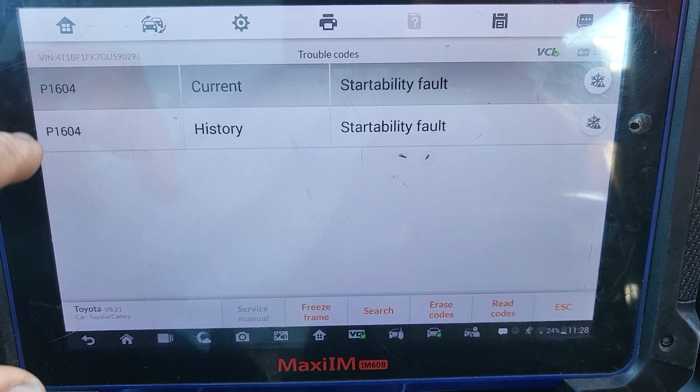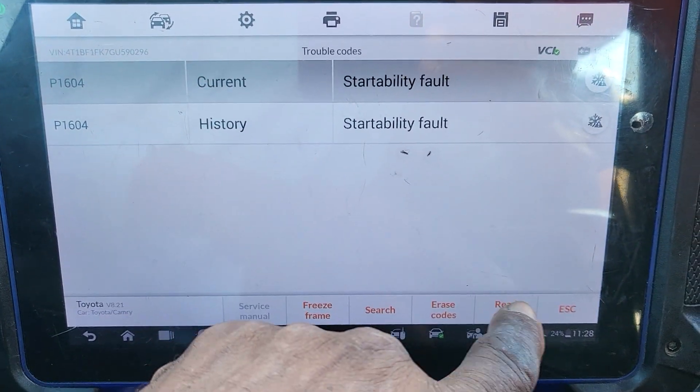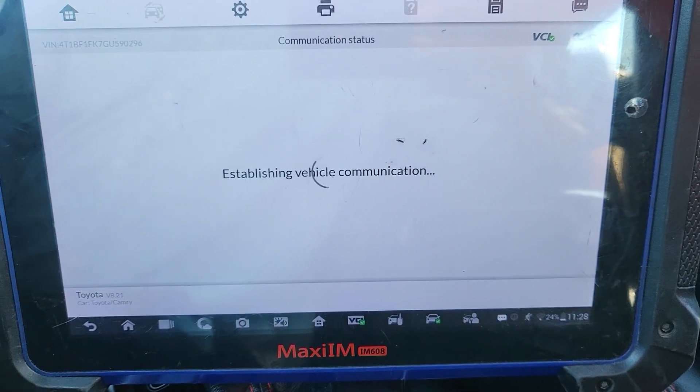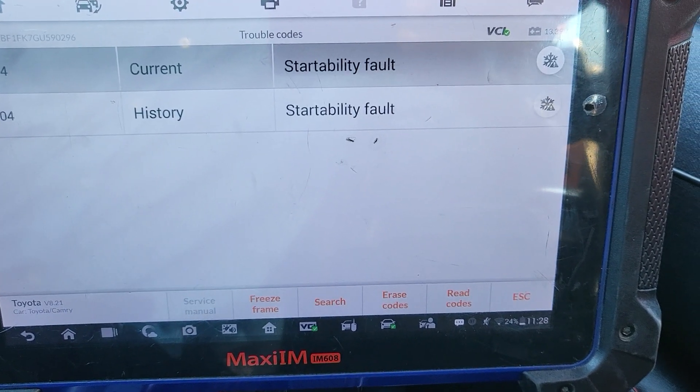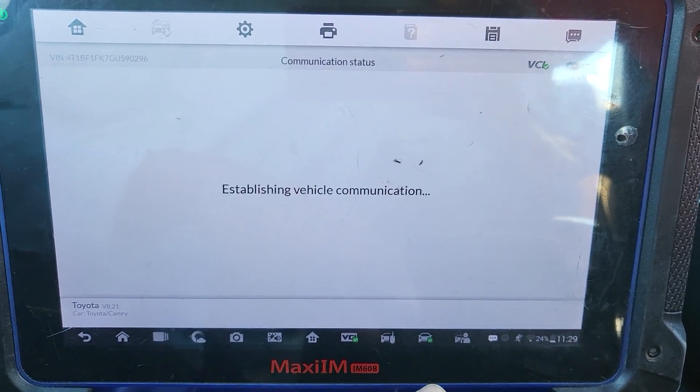I have P0161 — P1601 — because I put the ignition with a key that is not programmed. I did a cranking and that may have caused this to happen. You remember when you put a car to program, it raises codes. Okay.